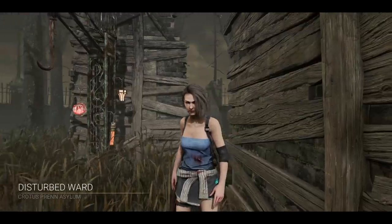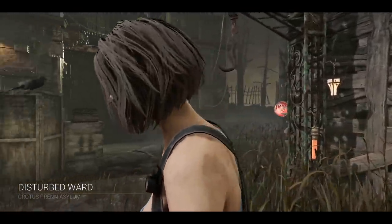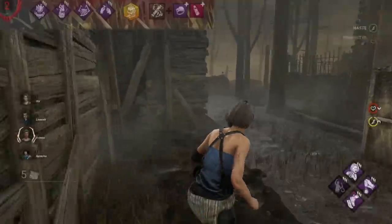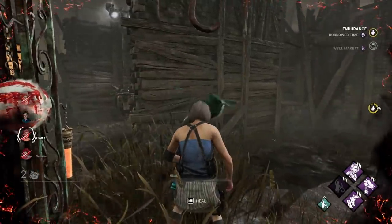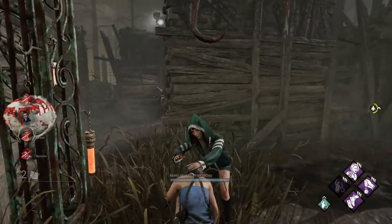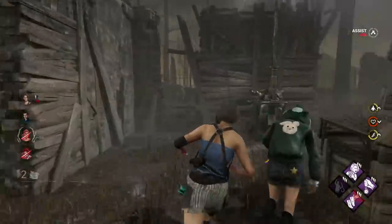In the first match, with all four survivors trying out this build, we played against the Blight with very typical meta strong perks and good add-ons. At one point I went down after finishing a generator, got hooked, unhooked, healed in just 4 seconds, and got right back to work — which is really, really strong.